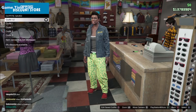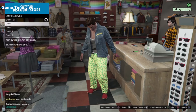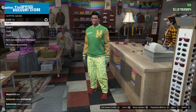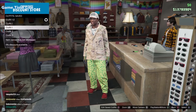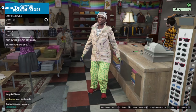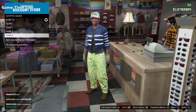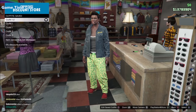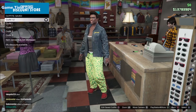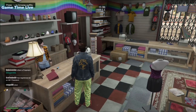Welcome back to Game Time Live. In this video I'm going to be showing you two male outfits using the creator outfit transfer glitch on patch 1.46. These two outfits have armor glitched through one, and the other has a trashman vest with a black shirt and joggers. The other outfit has a full white outfit with black racing gloves.